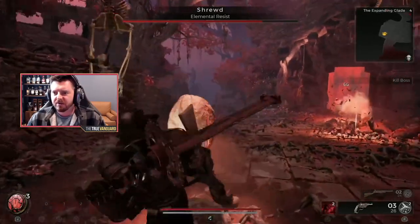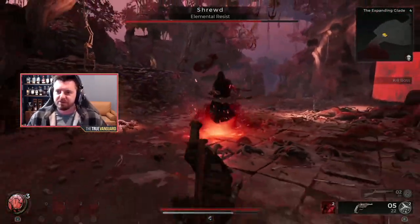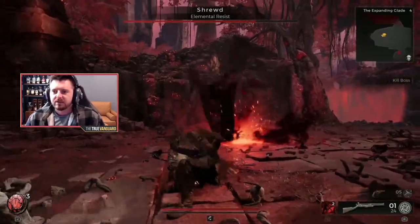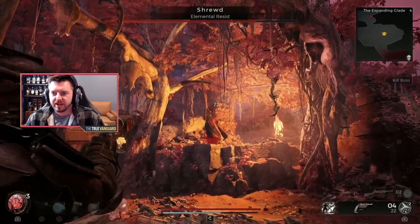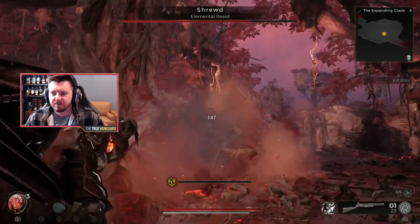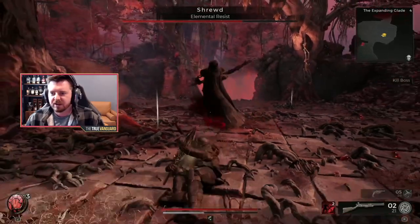After you do enough damage to him, he's going to spawn these acorns that fall down from the tree. If you don't pop them, enemies will spawn out of them — sort of hatch out like eggs. After that combo, as soon as he finishes it, he'll run back up on the outcroppings and start raining arrows down again. If you back up or use the tree for cover, it will bait him into coming into CQC.